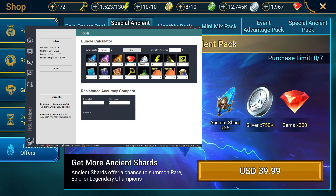There is also a resistance versus accuracy simulator. The formula is displayed, and you can just type in the resistance versus the accuracy, and the tool will tell you whether or not your debuff will be resisted. I'm not 100% sure of the accuracy of the formula — there are people that have done in-depth studies on this topic — but it's there, and it's a nifty little tool.